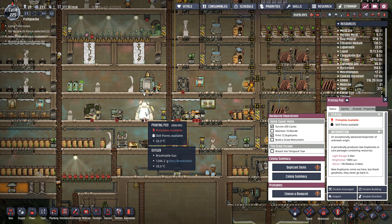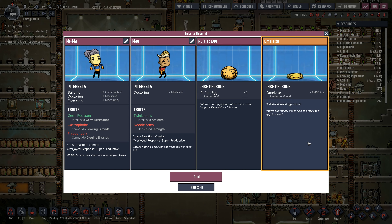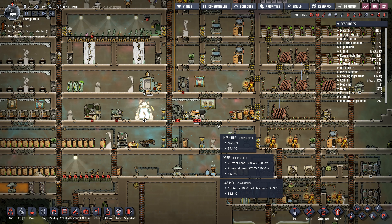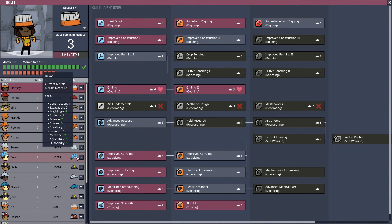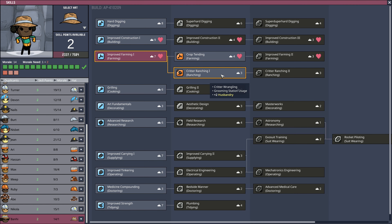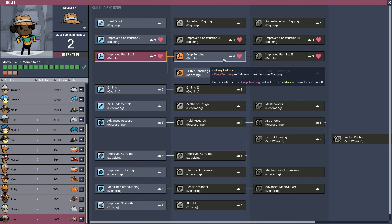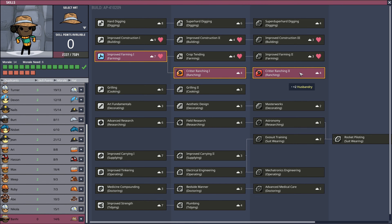I've got printables available - let's choose a blueprint. I don't want any more duplicants for a minute. Omelettes - fluffed and folded egg innards, 8400 calories, puffler eggs - I'm going to go with those, a little bit of food coming in. Now we're going to go into duplicate skills. Bunny in there has critter ranching, and she likes crop tending, so she's going to go with critter ranching and critter ranching 2.